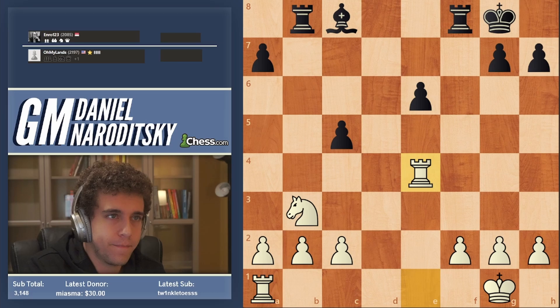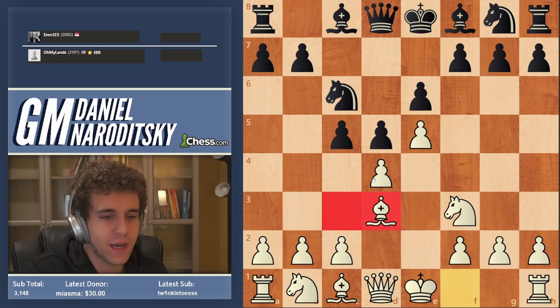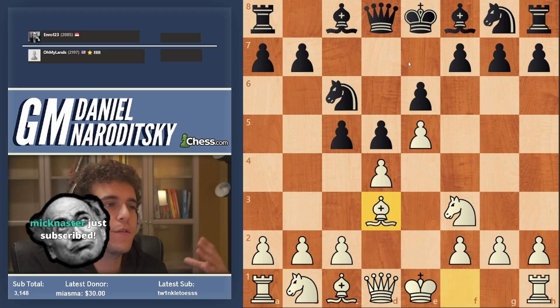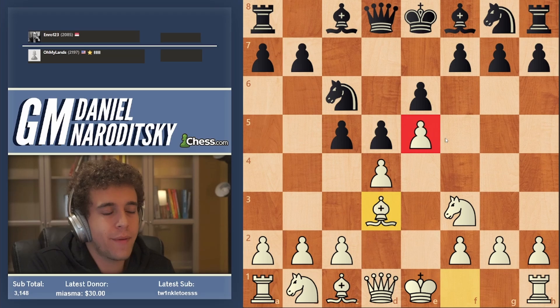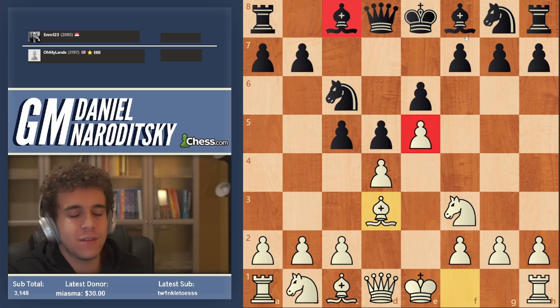If you watched the speedrun before, you should be familiar with this line that I've played the last couple times we faced the French. The idea is to accelerate White's development — it was originally played by Aaron Nimzovich. The main drawback of the French is that you allow this pawn to drive itself to e5, which in turn locks up that bishop on c8 — that's why you get the French bishop. Black is lacking in space, and has a hard time developing kingside pieces to natural squares.